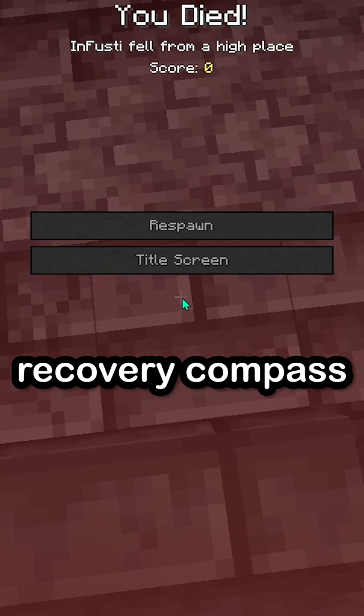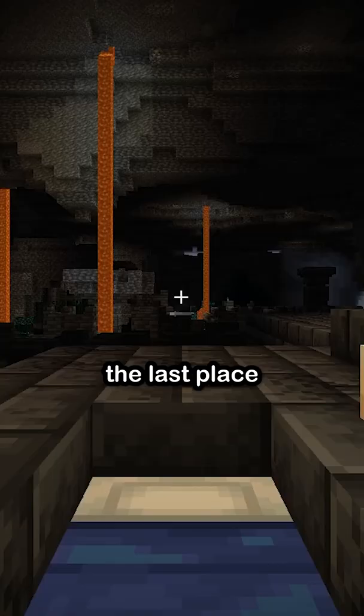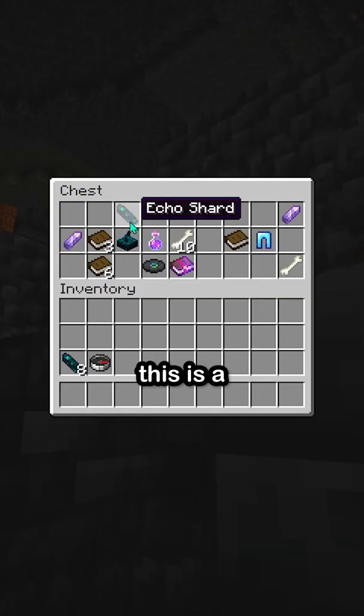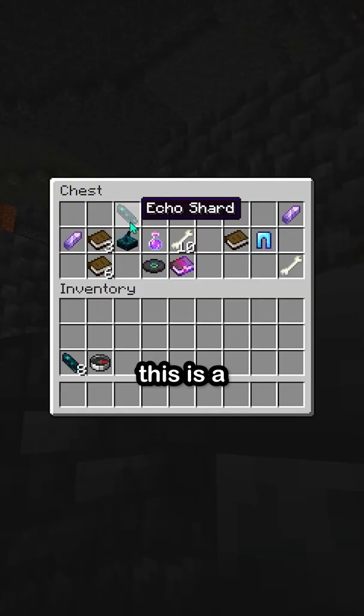They also added a new item called the Recovery Compass. With the Recovery Compass, it tells you the last place that you died, so that way you can find your stuff. But in order to craft this, you need an Echo Shard. This is a new item that can only be found in the ancient cities. To craft this, you need 8 Echo Shards and 1 Compass.